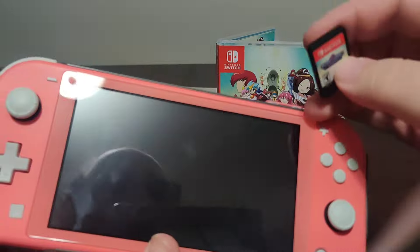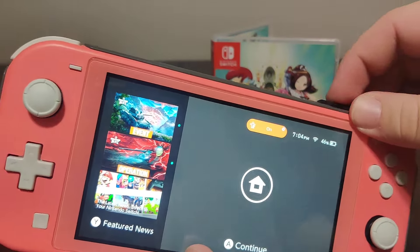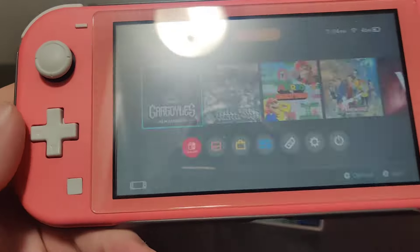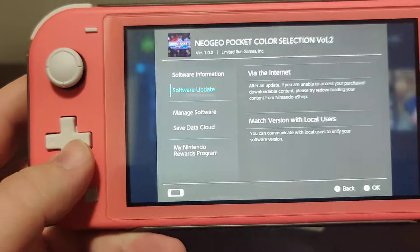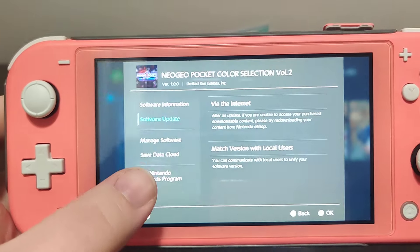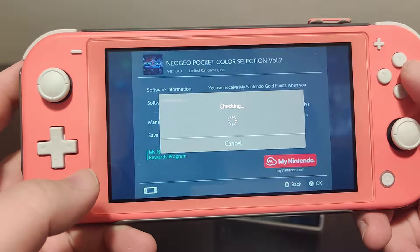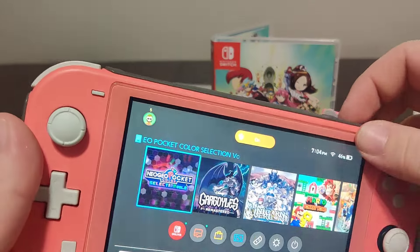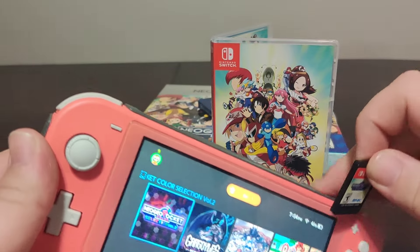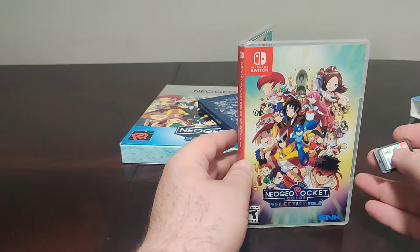Let's pop it into the Switch. I should probably adjust my camera because the stand is bleeding into the frame. Here we have the icon for the game — version 1.0.0 on the cartridge, and there is no update, which is nice to see. We're probably not going to get any points — and yeah, no points. Neo Geo Pocket Color Selection Volume 2.